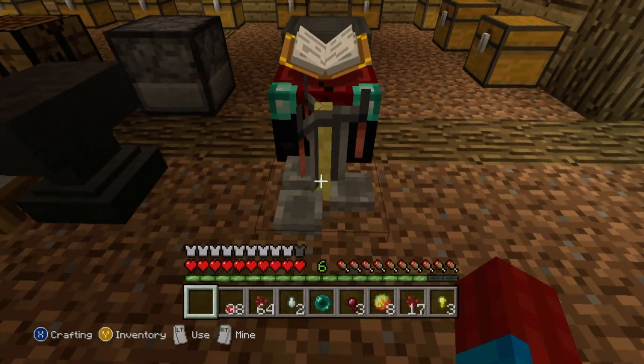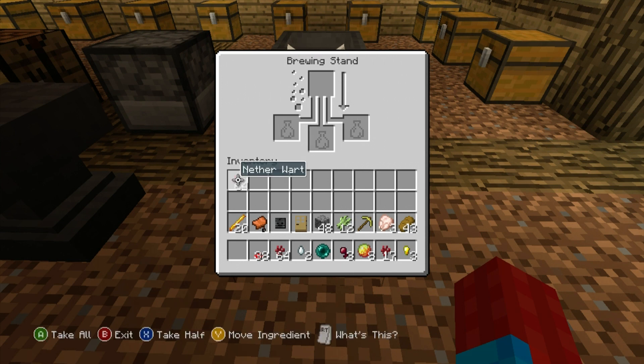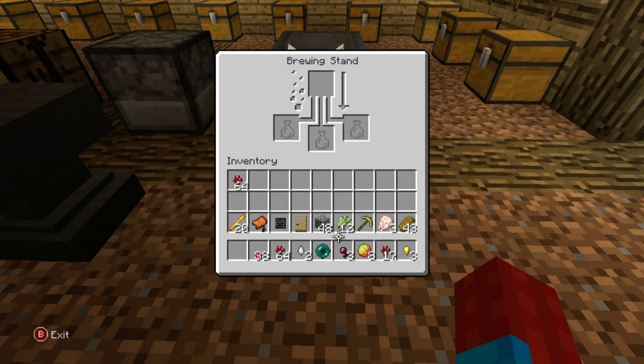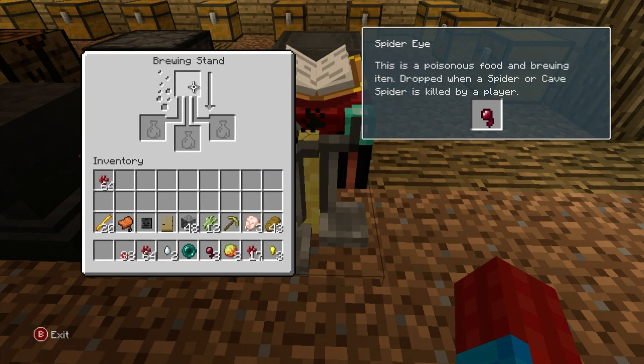So we now have a brewing stand and we can make stuff. Oh, this looks complicated — this looks like a really messed up octopus and I don't know what to feed it. Any tooltips? Used in potions — okay.